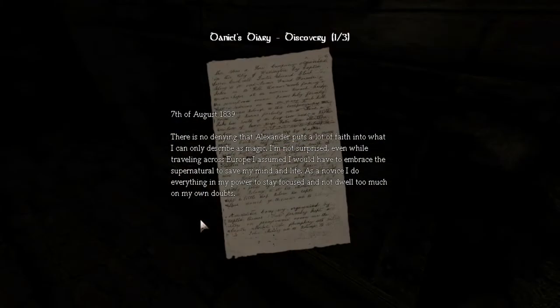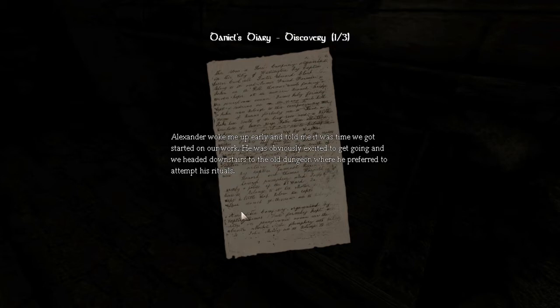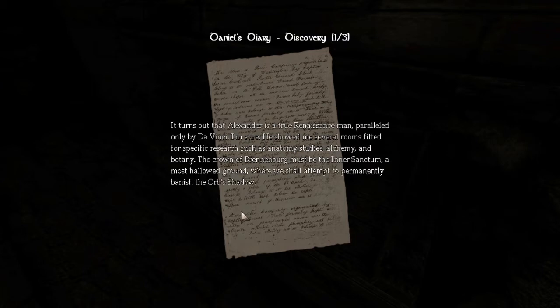Note — 7th of August, 1839. "There is no denying that Alexander puts a lot of faith into what I can only describe as magic. I'm not surprised — even while traveling across Europe I assumed I would have to embrace the supernatural to save my mind and life. As a novice I do everything in my power to stay focused and not dwell too much on my own doubts. Alexander woke me up early and told me it was time we got started on our work. He was obviously excited to get going and we headed downstairs to the old dungeon where he preferred to attempt his rituals. It turns out that Alexander is a true renaissance man, paralleled only by da Vinci I'm sure. He showed me several rooms fitted for specific research such as anatomy studies, alchemy, and botany. The crown of Brennenberg must be the inner sanctum — a most hallowed ground where we shall attempt to permanently banish the orb's shadow."